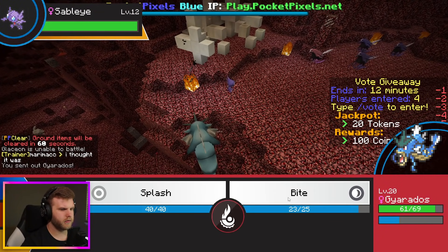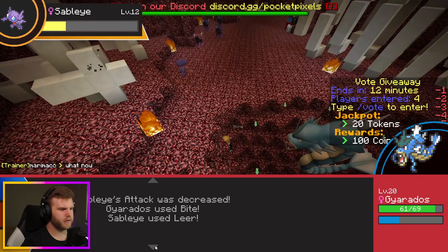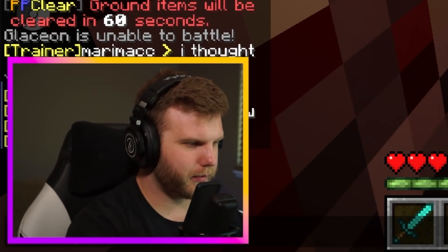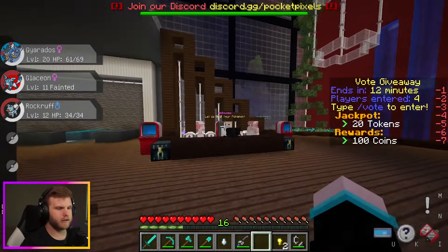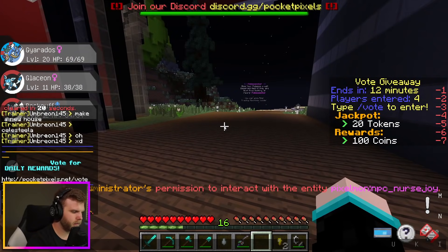Let's fight the Sableye with Gyarados — get a Bite in. Gyarados is strong! Use Leer, hit Bite again, kill it. Now I definitely have to go back to the Poké Center. I should buy TMs and teach my Pokémon some Water moves — I just hope I can afford it. Let's go to the shops.